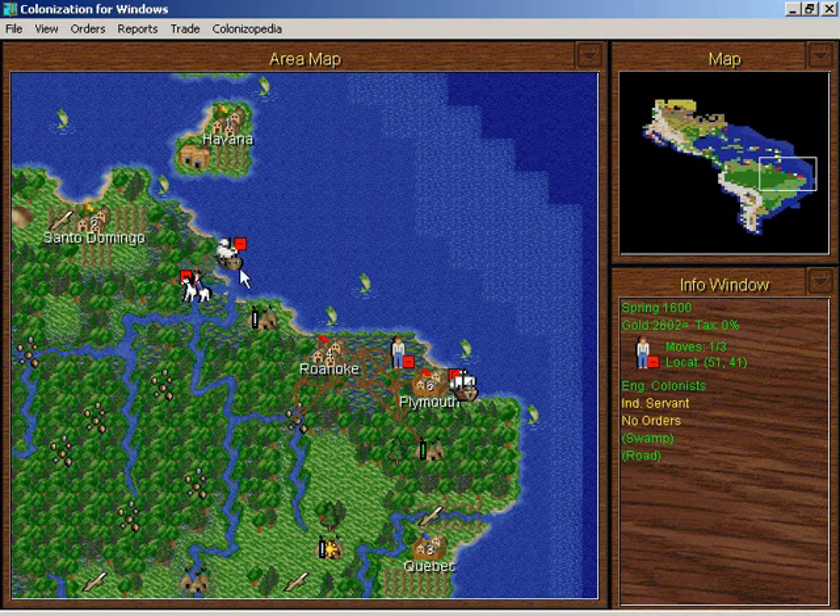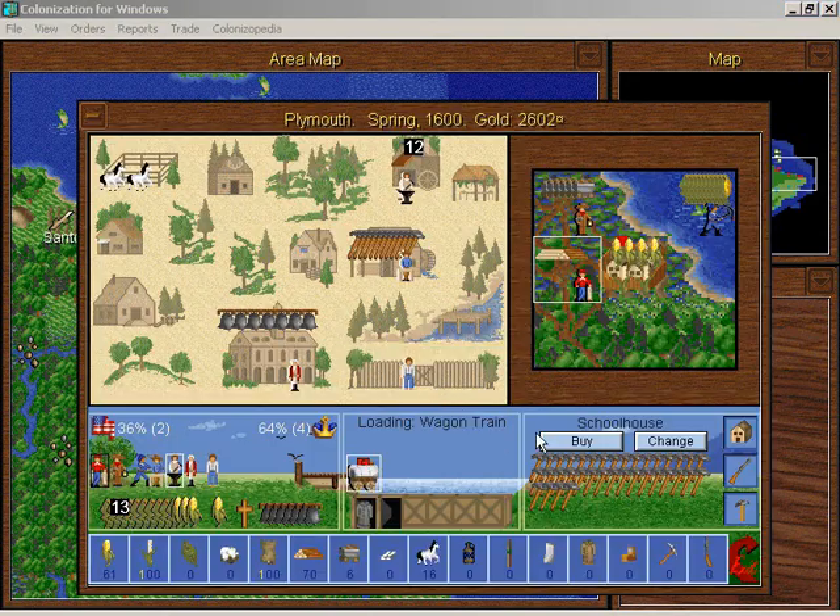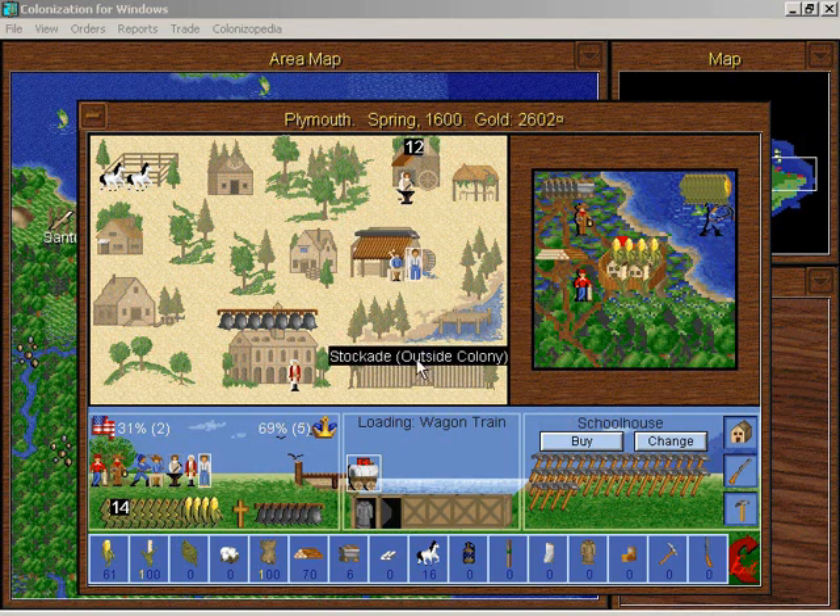I'm going to use this privateer to move the dragoon over to Havana here, and this indentured servant is going to go to Plymouth. Now for my plan in Plymouth — the schoolhouse is not built yet, so I'm going to have this guy go right here. I can actually feed everyone — that's a bonus. These two guys are going to build the schoolhouse.